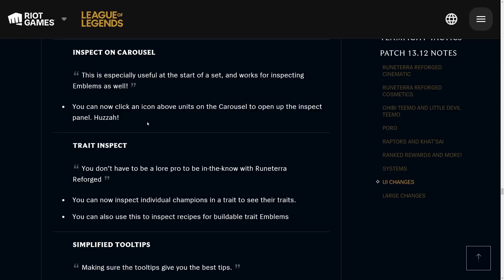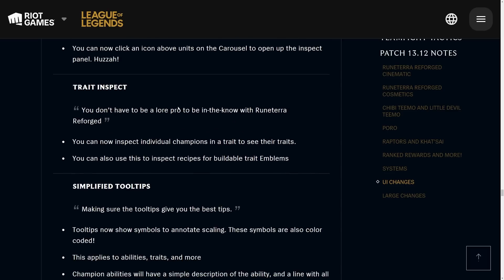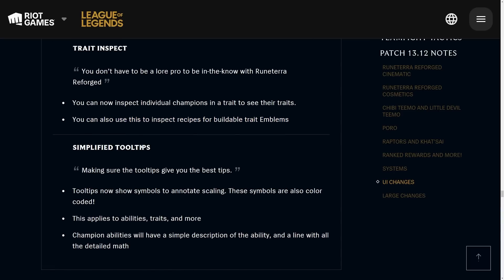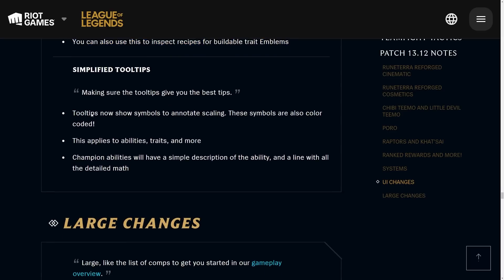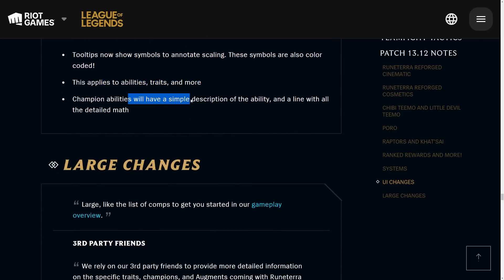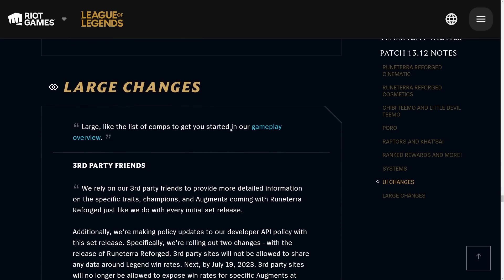You can now click an icon above a unit on the carousel to open up the inspect panel, which is pretty cool. They also added trait inspect — before you'd hover over a trait and see champion icons but couldn't identify them. Now you can go into a trait, select a champion, and identify who it is. You can even inspect recipes for trait emblems to decide what items to pick on carousel. They also added simplified tooltips with color-coded symbols to annotate scaling for abilities, traits, and more.